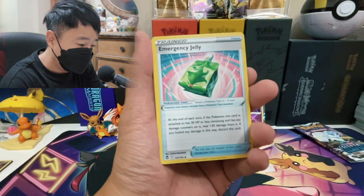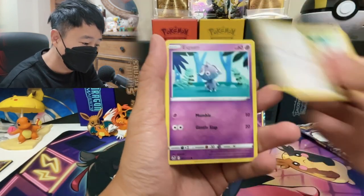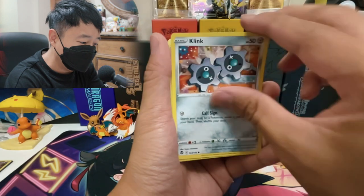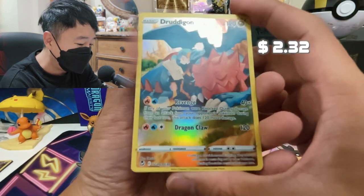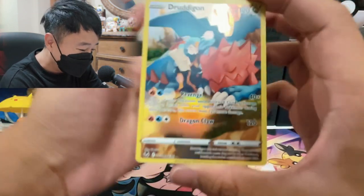Fletchinder, Clang, Emergency Jelly, Smeargo, Esper, Togedemaru, Stunfisk, Clink. Oh — we got a Dragonite! Nice. Dragonite right here. I don't think I've gotten this card before. It's actually my first time getting this. It's a Trainer Gallery card.